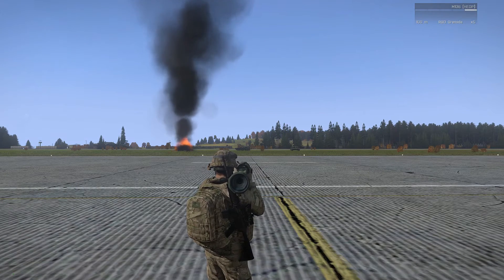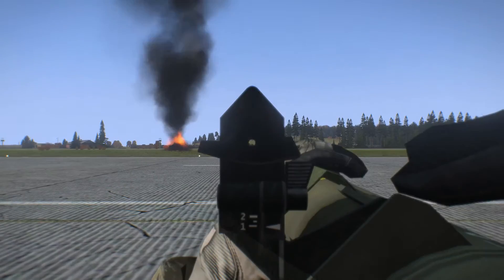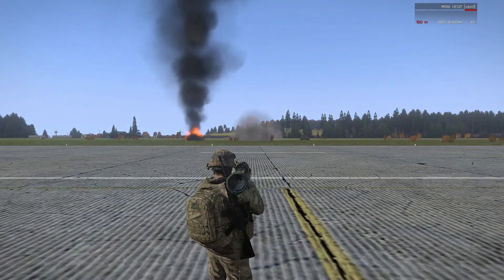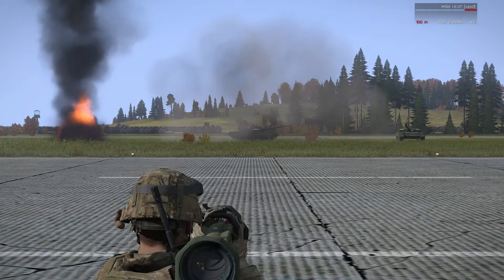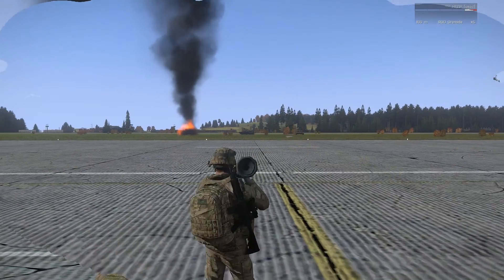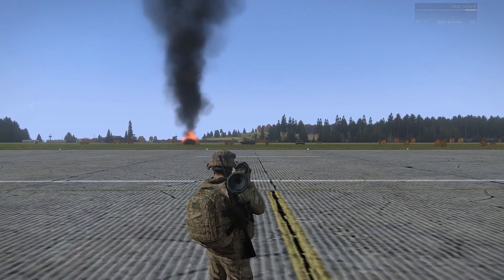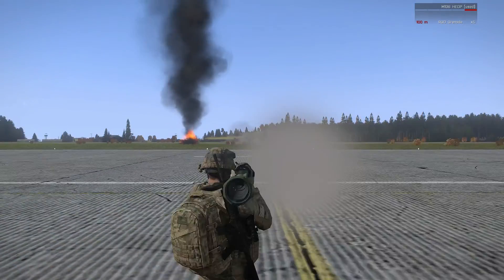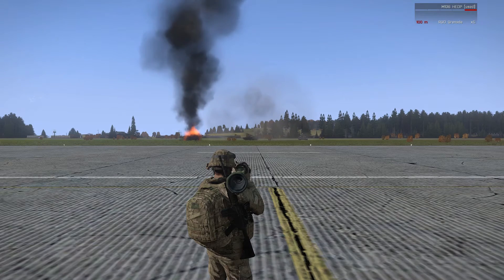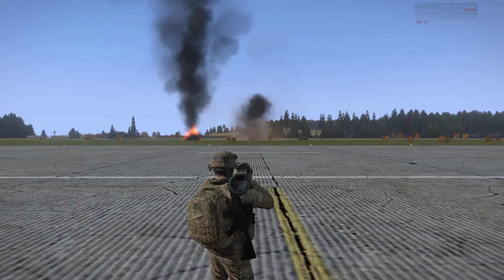This is the AT-4 HEDP vs. T-72B-3 side armor, shot 1. Red hole, red turret. AT-4 HEDP vs. T-72B-3 shot 2 — catastrophic after two side hits.